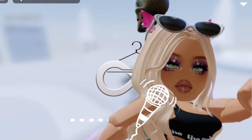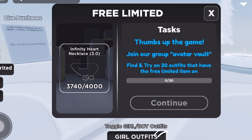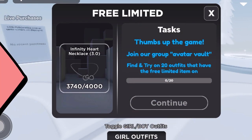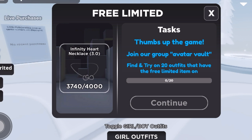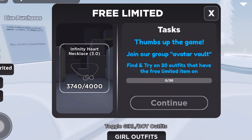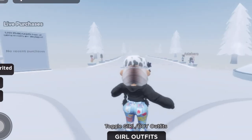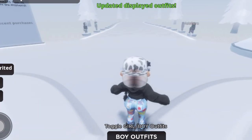Hey everyone, we're in Roblox and we're here to get a free limited today — this necklace right here, the Infinity Heart Necklace 3.0. The first task we need to do is find and try on 20 outfits that have the free limited item on. There are girl and boy outfits and we need to find the ones that have the necklace on.